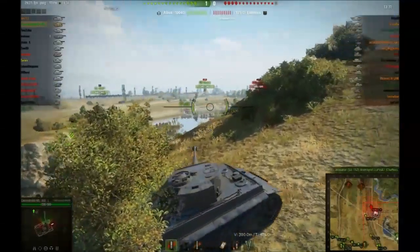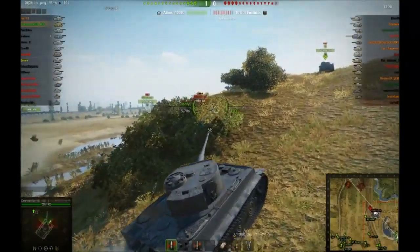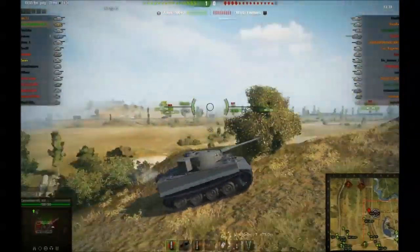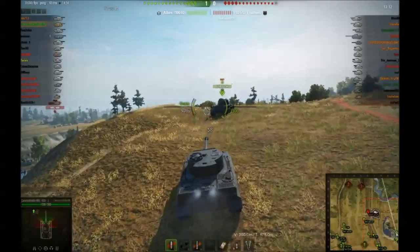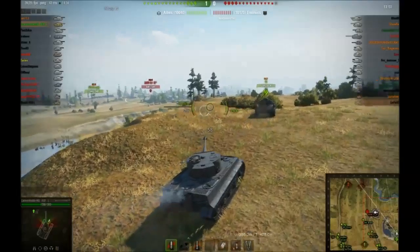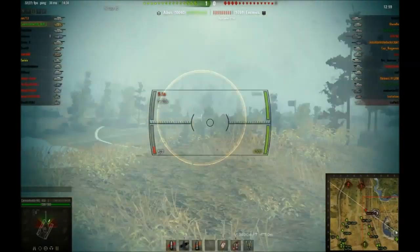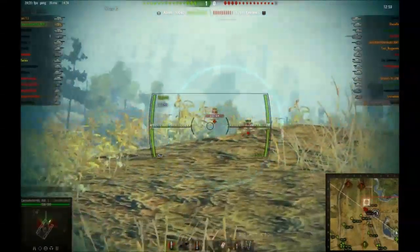All right, so we're finally getting onto the hill. We're gonna try to sit here and take a couple shots across while we're moving up, just to make sure we're keeping the mid map covered and making sure that no one's trying to sneak across here. Yeah, a bit of a blind shot — just see if we can do some damage to that guy.